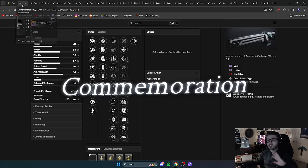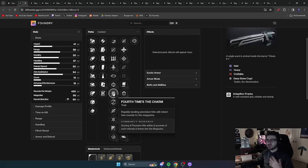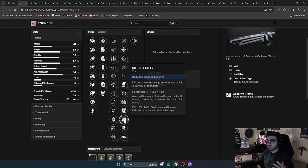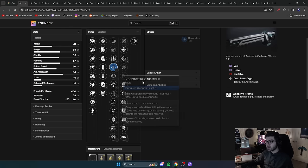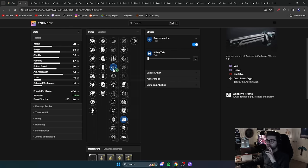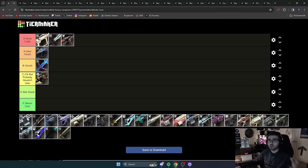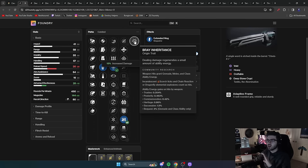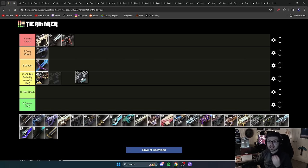Next is Commemoration, our first machine gun. Machine guns are typically used for add clear, and this one has a ton of great perks: Reconstruction, Feed and Frenzy, Subsistence, Rampage, Kill Clip, Kill and Tally, and Repulsor Brace. My go-to roll is Reconstruction and Kill and Tally — with Extended Mag you get 144 rounds, and if you never swap or reload, you have a permanent 15% damage increase. Reconstruction handles the reloading on its own. Its origin trait also grants ability energy on damage. It's disgusting for add clear and helps your builds. Must craft — S tier.